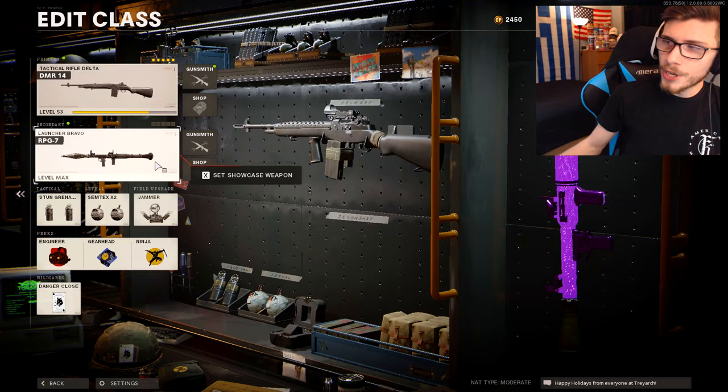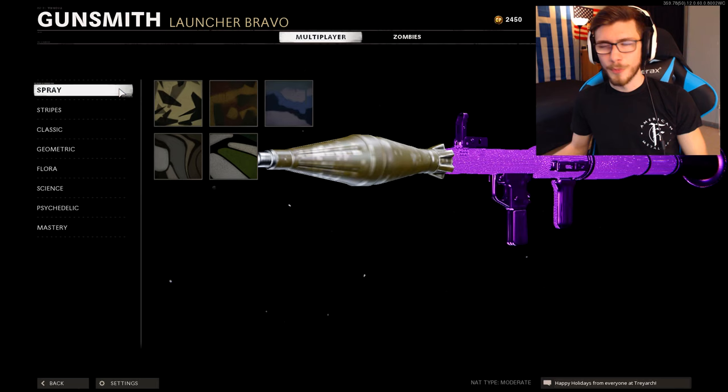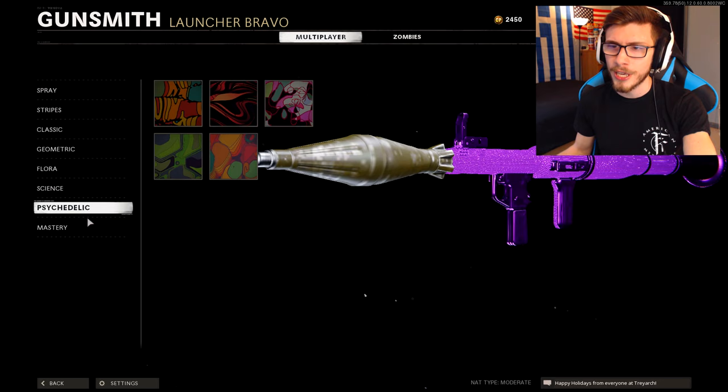Yo guys, what's going on? It's Soul Rage and welcome back to some Black Ops Cold War. For this video today on the next episode of Road to DM Ultra, I'm going to be talking about the launchers — both the Sigma and the RPG — and they are both completely horrible, just like the Thumper.